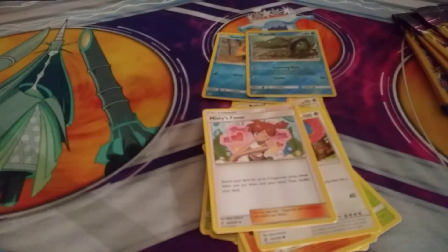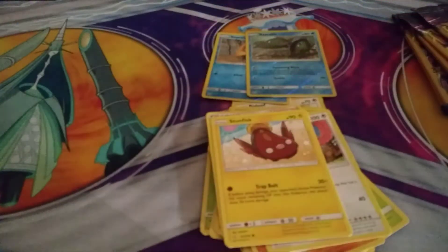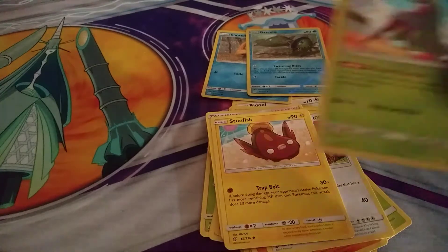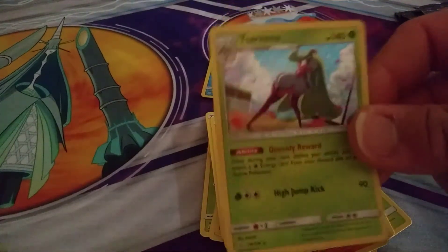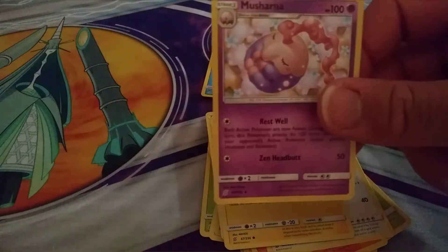We have Stunfisk, we have a Hollow Serena — right there — and we have Musharna. A ball from Mullan.